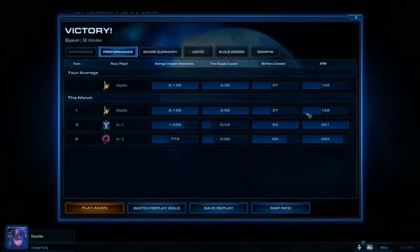My APM was better than last time — 301? What the fuck? Average unspent. Alright, well, see you in the next one. I've already got an idea what to do. Bye.